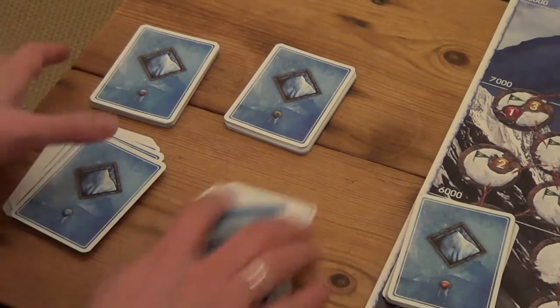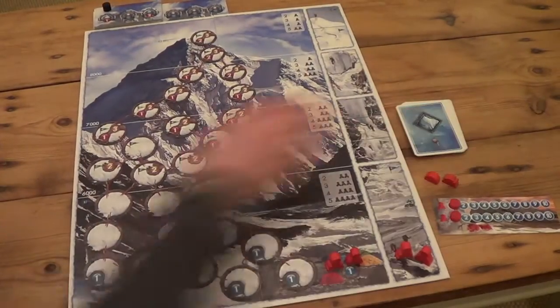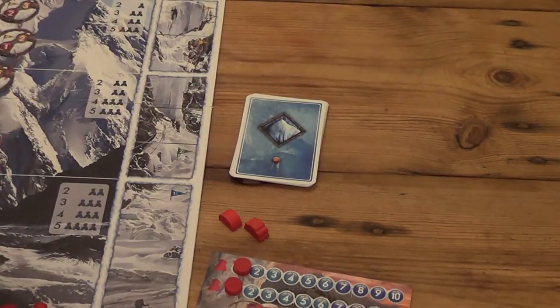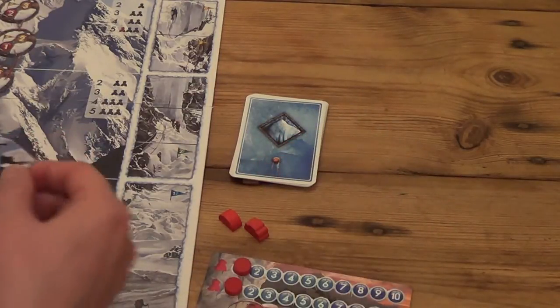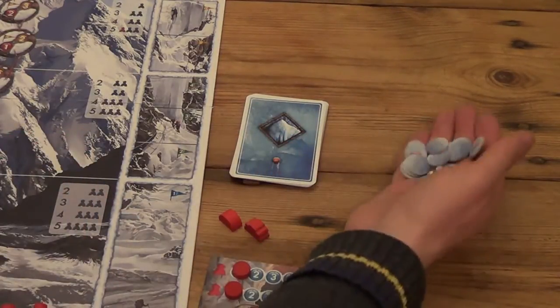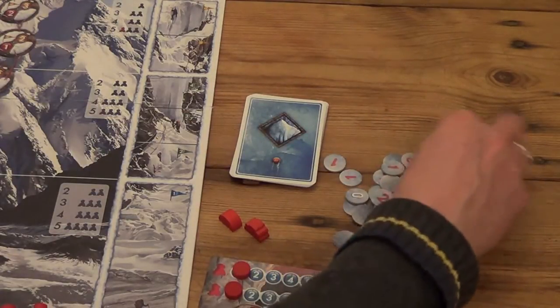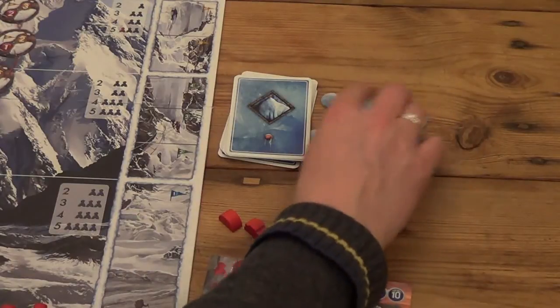When playing solitaire you don't need any of the other player decks - this is our deck and that's all we need to get going. Now let's get climbing! To start the first turn we can throw away the first player marker since we're playing solo. We have a bunch of risk tokens which we place face down, and we select three of them at the start of each turn.